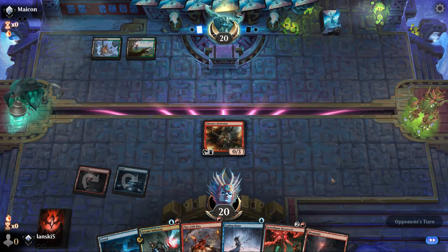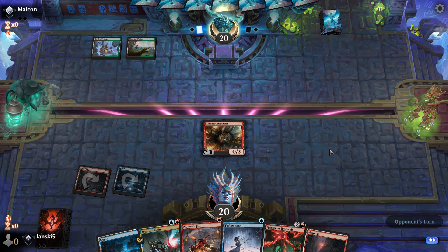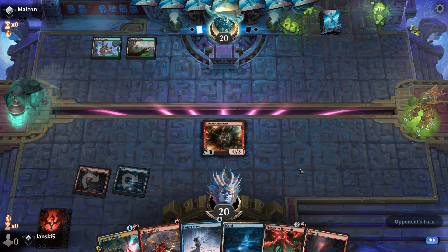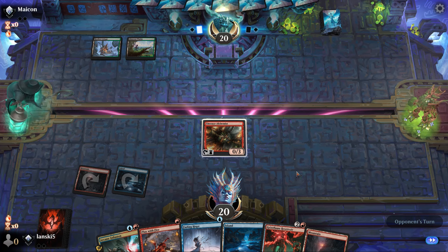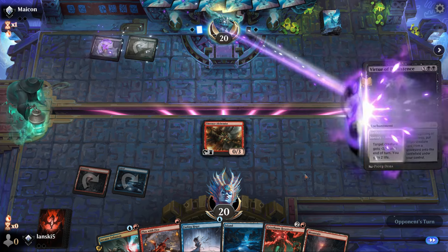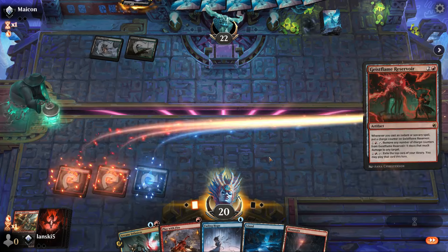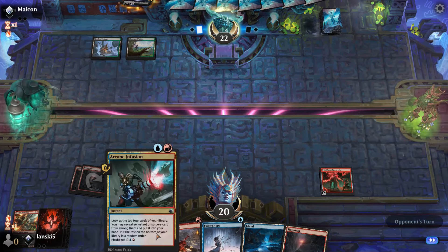I'm surprised both abilities cost the same: two mana to deal damage or two mana to exile the top card of our deck. If we don't have enough lands, exiling the top card is the best solution. The opponent plays Virtue of Persistence — minus three minus three. So let's cast Geistflame Reservoir, Arcane Infusion, and we also have Play with Fire.